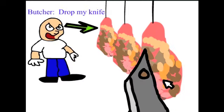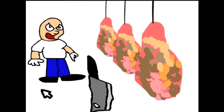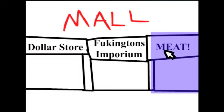Meat! It sure is meat, that's for sure. Butcher, drop my knife! Throw knife or run away? Let's throw it at him. Okay — 'I'll tell you the secret of the buttons.' Well, it's a little late for that now, isn't it? 'Seven to the right, two up, a green button.' Okay — seven to the right, two up, green button. Let's see what happens if I pick it up and run away.